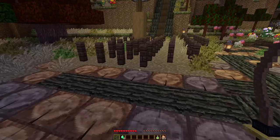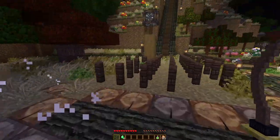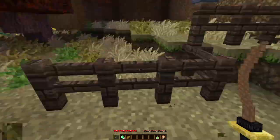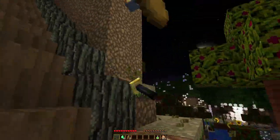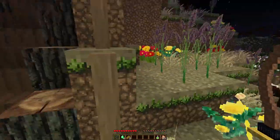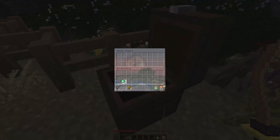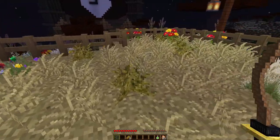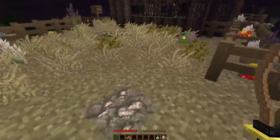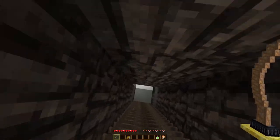First dungeon quote-unquote is done! We also find bread — you guys don't know how good it feels to be back. Behind these iron blocks there's hidden armor, I believe. At some point we'll get a pickaxe and we'll have to come back here and dig into that, so we need to remember where that is.